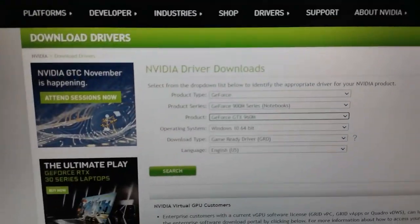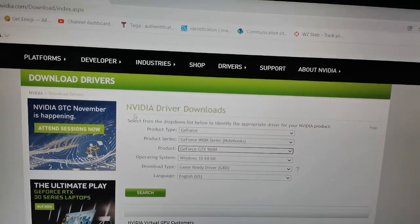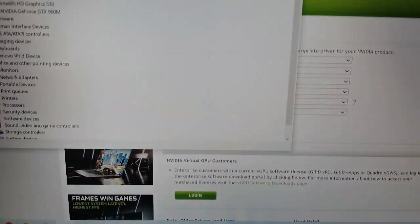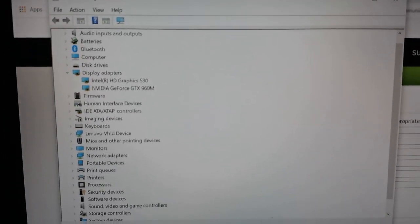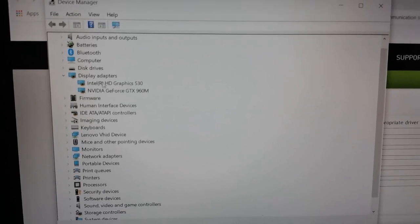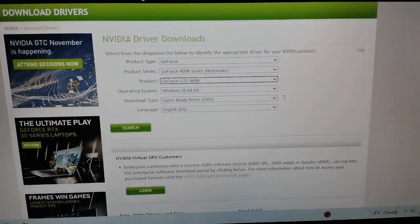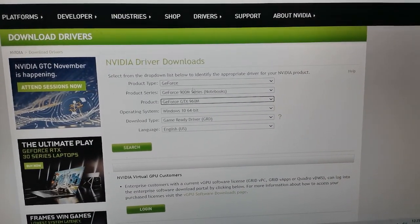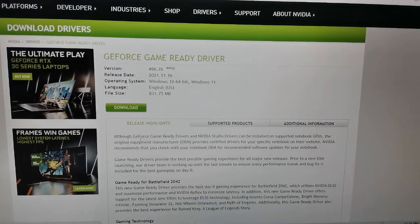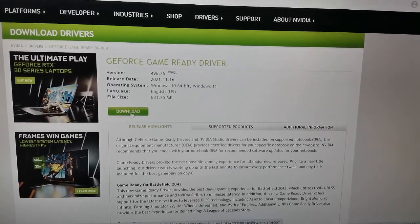Another thing you can try is updating your Nvidia graphics card driver. Since I have Nvidia — you might have a different type of graphics card — go to Device Manager on your PC and check your display adapter. In my case it's a GeForce GTX 960M, so I select the GeForce GTX 960M series, choose Windows 10, and click Search. It will prompt you to download a driver. Download and run it on your PC so you have the latest drivers.